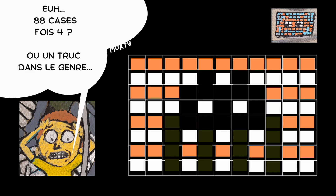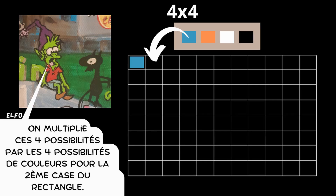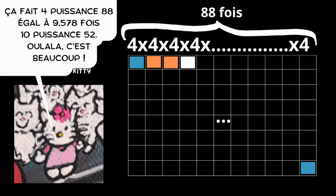There are four color choices for the first box of the rectangle. We multiply these four possibilities by the four color possibilities for the second box of the rectangle, and we multiply these possibilities by the four color possibilities for the third box, and so on. It doesn't matter if it's the same color from one box to the next. That's why we call them arrangements with repetition. That's four to the power of 88.